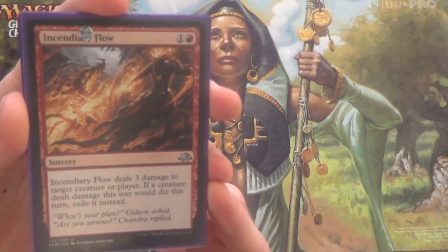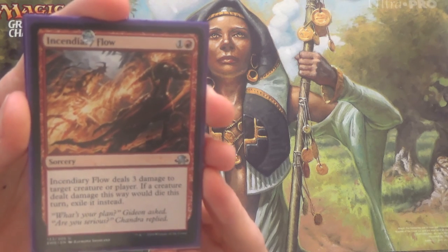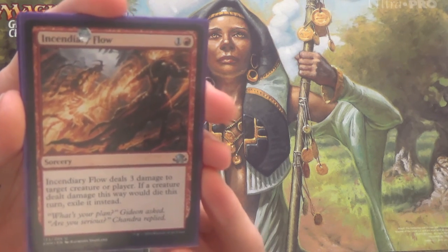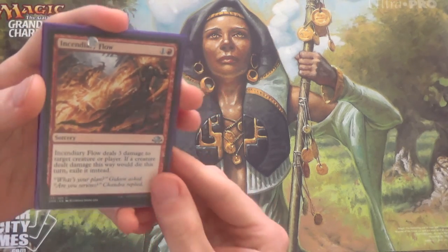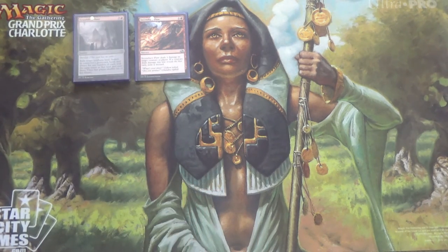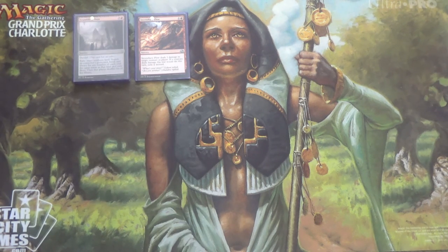Nevertheless, if your problem is with creatures, Harnessed Lightning may very well be better. In that case, you'd also run some Aether Hubs for a little bit more energy. That's a four-of. It doesn't deal with vehicles all too well, admittedly. But you may have noticed how many artifact destruction spells we already have in the main board — that's why I'm not packing more hate at lower mana cost for, say, Heart of Kirin.